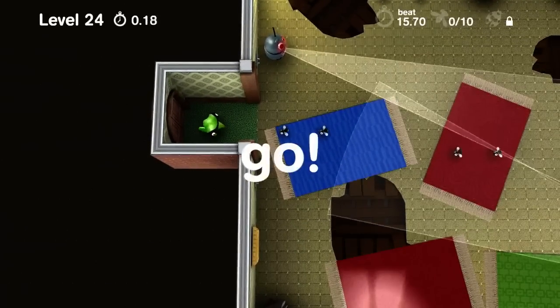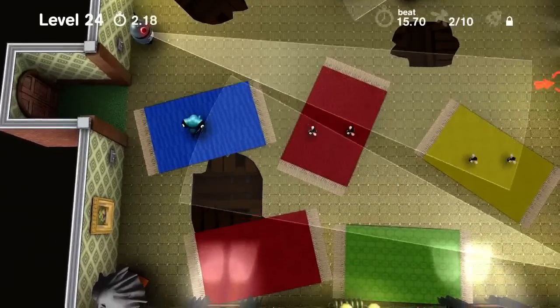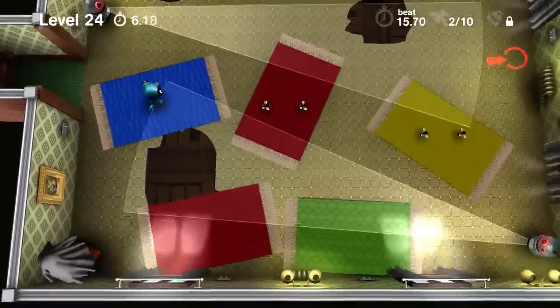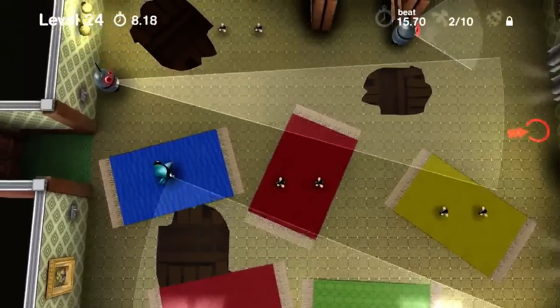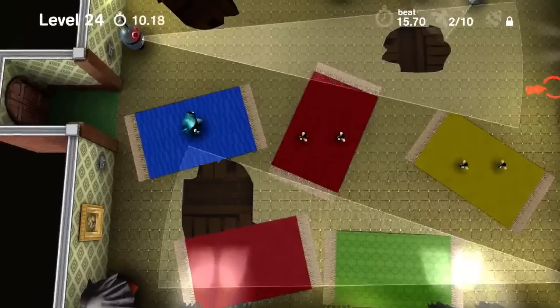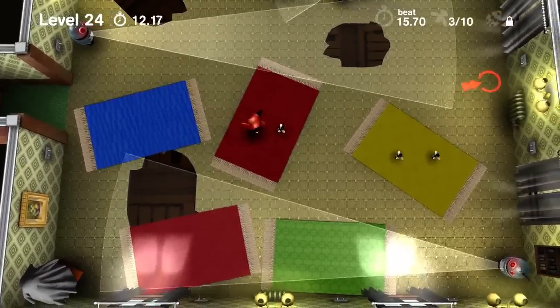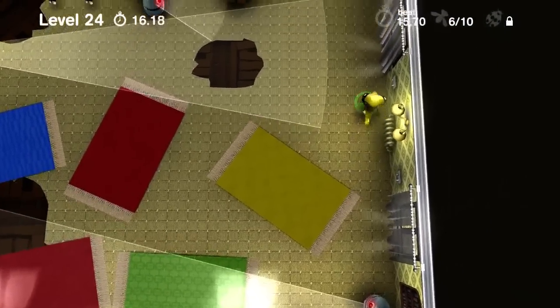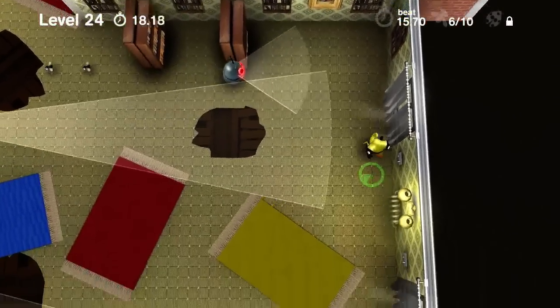Last level, I think, because this looks pretty damn intense. This is going to require quite a bit of strategic planning. You can also use the right thumbstick to move around the map and kind of scope things out. Okay, here we go — off to the yellow, going to hit the checkpoint.